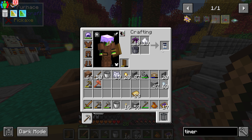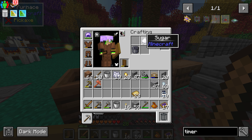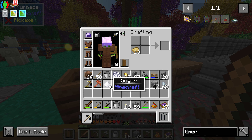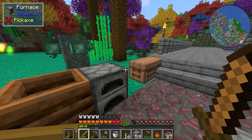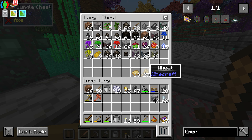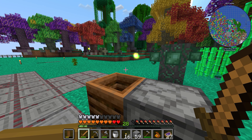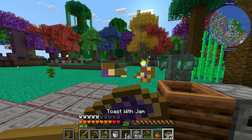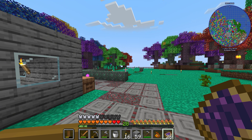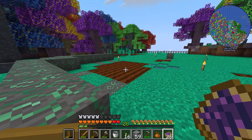Now taking all of the elderberries that fall off the trees, you can combine that with sugar in a pot, then combine the resulting jam with some toast — which is just bread in the furnace — and you can make jelly toast. And it is surprisingly filling. It fills a whole bar pretty much, so that's some real easy food to keep on hand.